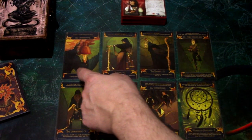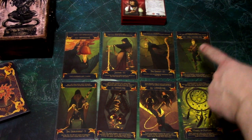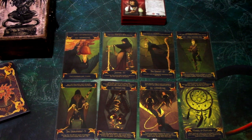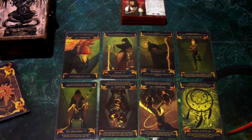So scenarios 1, 4, 6, and 7 are reversed, and the rest are upright. That is the campaign reading for Return to the Circle Undone for Wendy Adams. Next up, look at the video where I will be playing Wendy Adams through the Witching Hour. Thanks for watching and until next time!